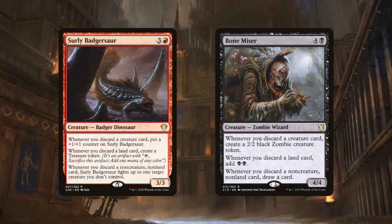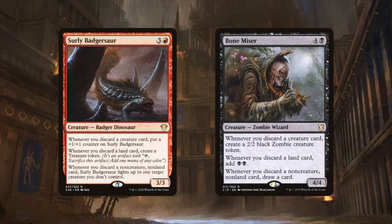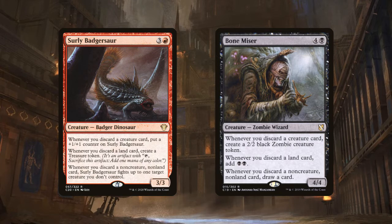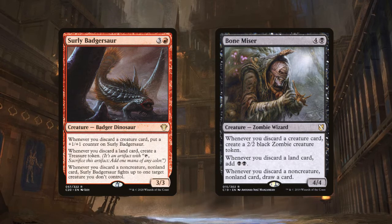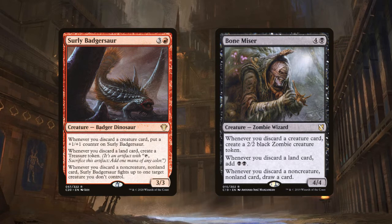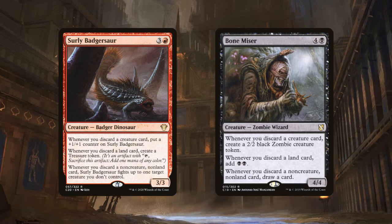Both Surly Badgersaur and Bonemizer give bonuses when you cycle a card based on its type. When you cycle a creature, Surly Badgersaur gets a +1/+1 counter but has no evasion, while Bonemizer makes a 2/2 zombie token — far more valuable. When you discard a land, Badgersaur makes a treasure token for 1 mana of any color, while Bonemizer adds 2 black mana to your pool right now — a tie in different ways. When you cycle a non-land, non-creature card, Badgersaur fights a creature, while Bonemizer draws you a card — and drawing a card is always useful.